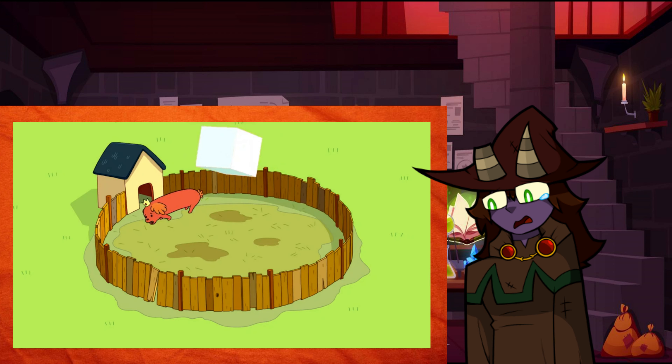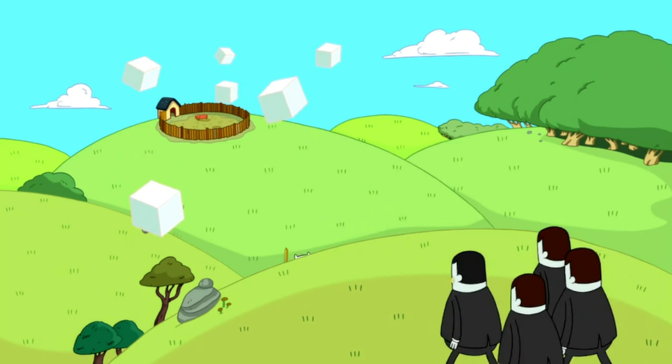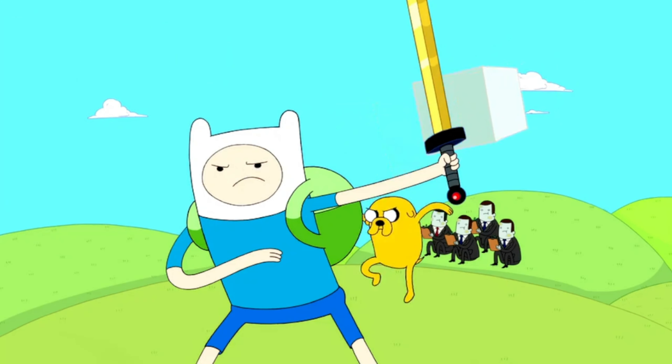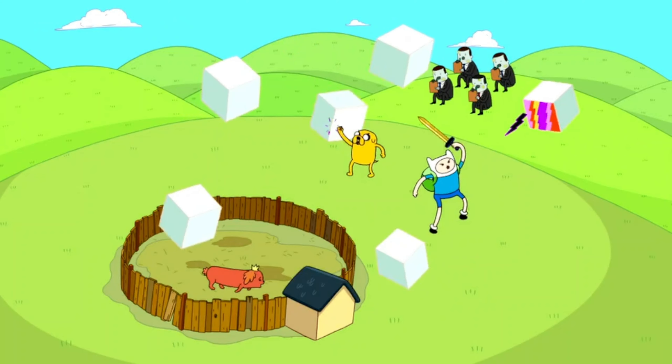Battle Cubes are a species of monster that, as the name implies, are cube-like in nature. So as usual, let's start with their appearance, which, to be honest, leaves much to be desired. They are literally just a white cube that levitates a few feet off of the ground. The only exception is when one of their sides changes to a collection of colors — usually pink, purple, yellow, and red — which occurs just moments before they are ready to attack.